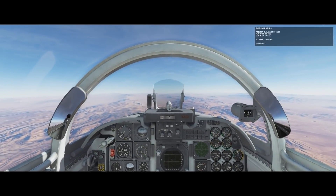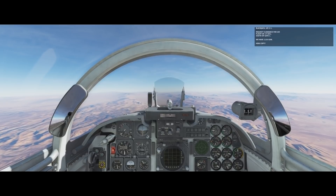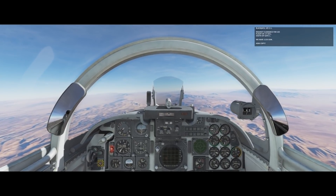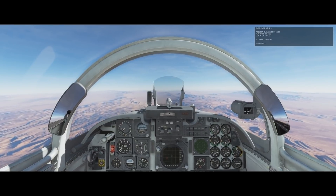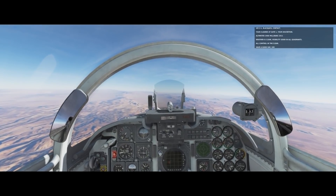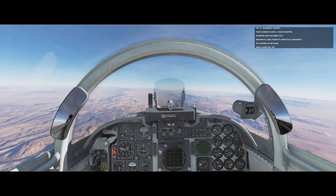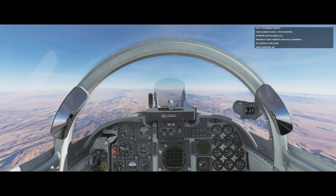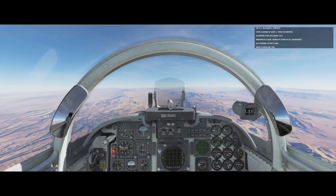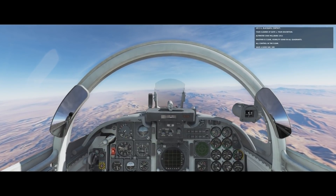Blackjack, Uzi 2-1, request clearance for Uzi flight of two F-5Es south of Gate 1 — we have an M61-20 gun, how copy? Uzi 2-1, Blackjack, contact — you're cleared at Gate 1 at your discretion. Altimeter 2988, millibars 1011. Weather is clear, visibility good in all quadrants. All control in the clear. Have a good day, sir.